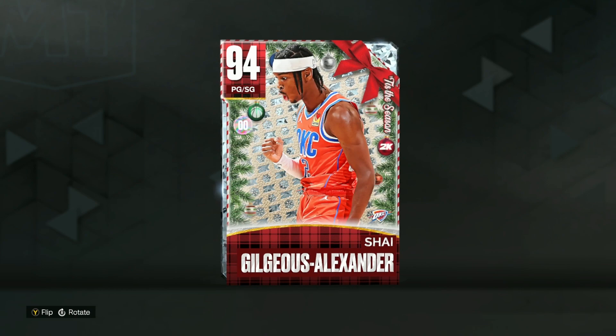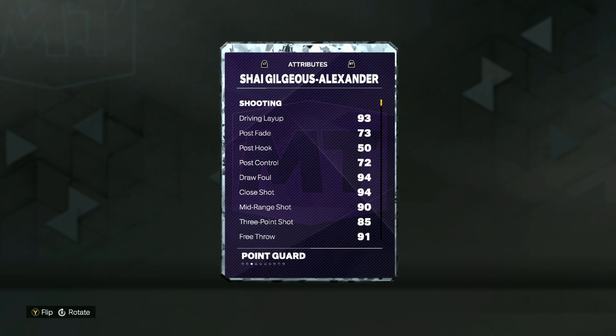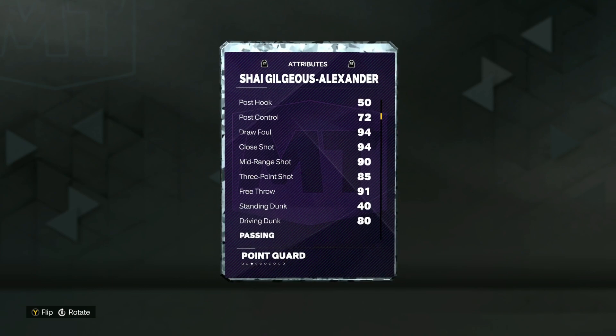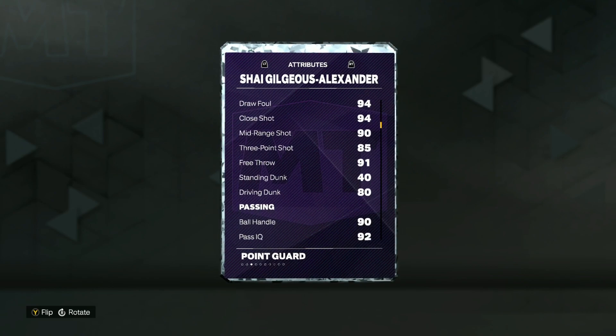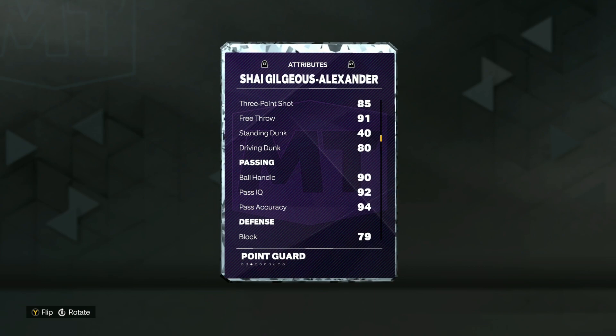In MyTeam, he's going to be a 94 overall point guard and shooting guard. He's 6'6", so a great height for that point guard position. Looking at his stats, he does have a 90 mid-range and 85 three-ball, which is obviously going to be really nice. Going to the basket, he does have an 80 driving dunk. Passing-wise, he's got a 90 ball handle and a 94 pass accuracy.